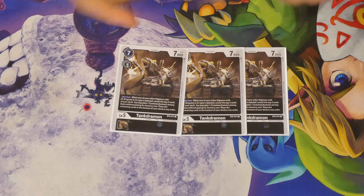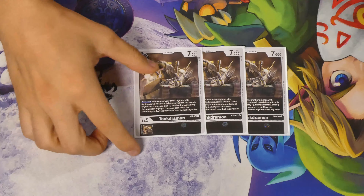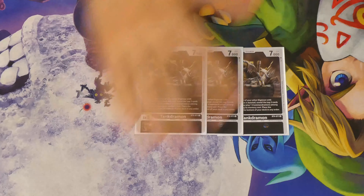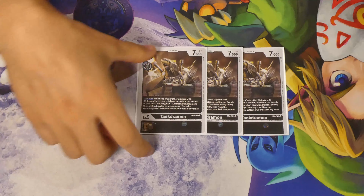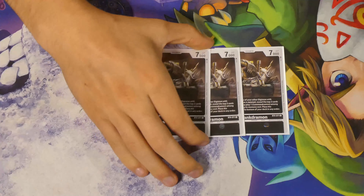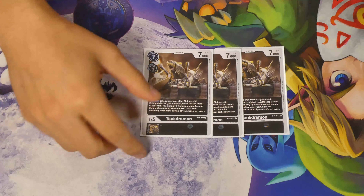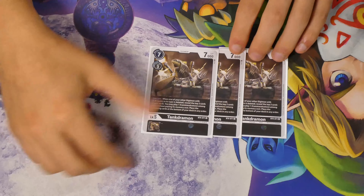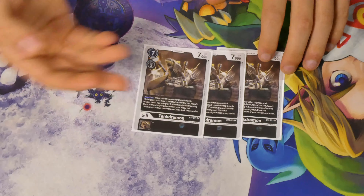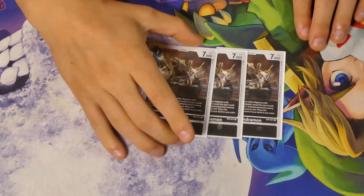Tankdramon — we play 3 of. Four makes it too clunky; you don't really want to see more than 2 in a game with this list. Playing 4 showed too much clunkage while playing. Three is what I really like. With 8 four-drops, it's consistent enough that when you do see it, you can get it out relatively quickly and start getting value. It's also just one of the better security checks since a lot of our things aren't that high — having a 7,000 in security is a good amount of DP. This card paired with the Rare Commandermon really just recycles and makes sure you always have a board.